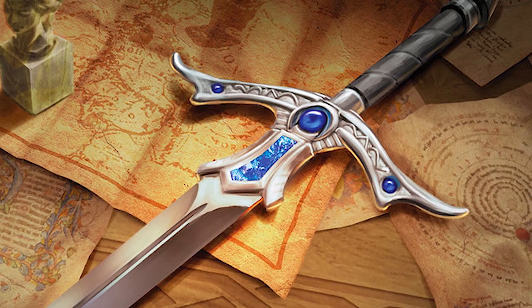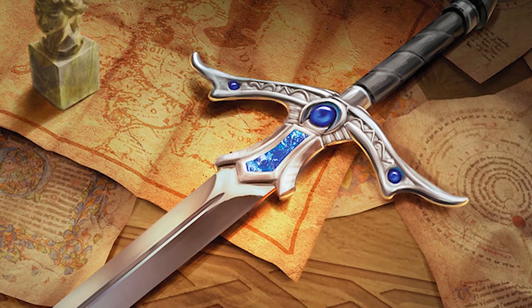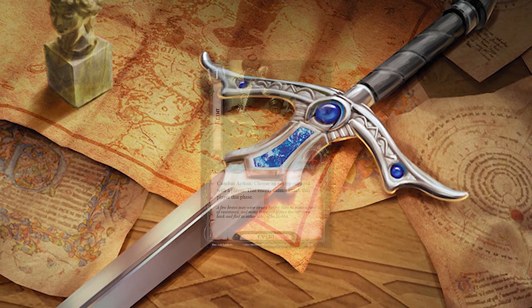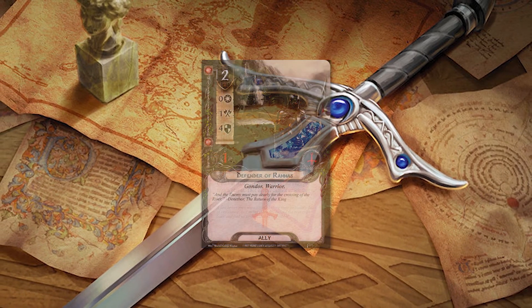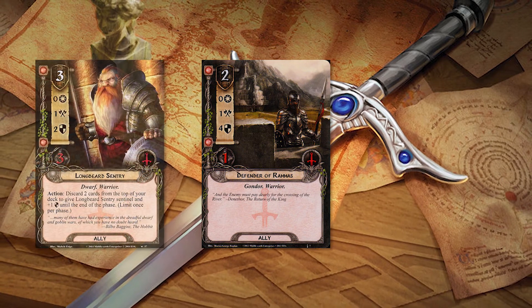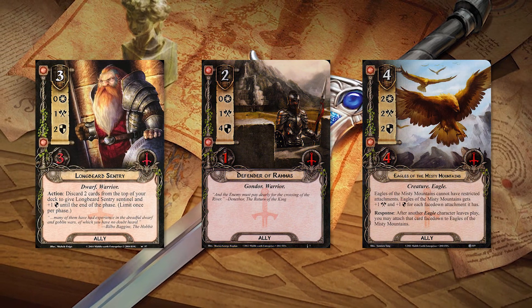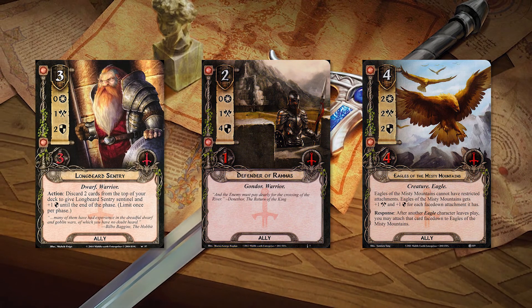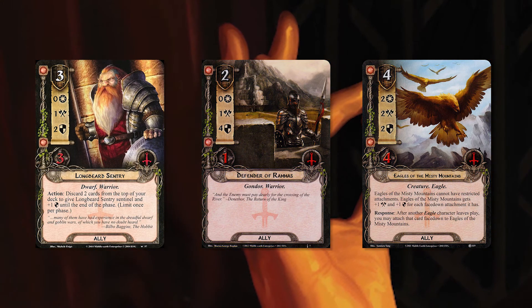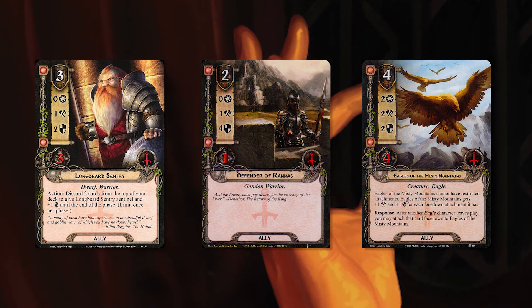Gameplay is pretty straightforward. What you do want to have in your opening turn is a defensive ally or a defensive card. You can use something like Feint if need be, but really you want an ally that's going to stick around — so Defender of Ramos, the Longbeard Sentry, the Winged Guardian, or even the Eagles of the Misty Mountain. After that, the ability of the allies is spread pretty wide so you can play whatever you need per the situation.